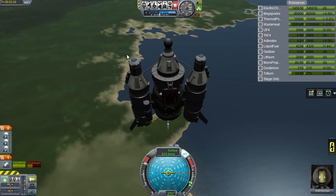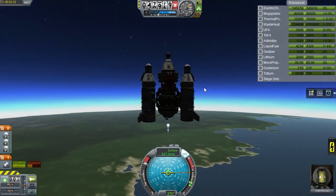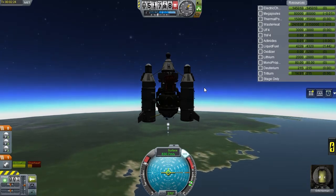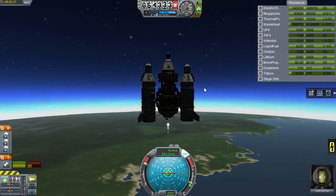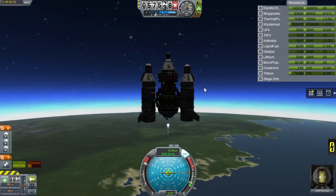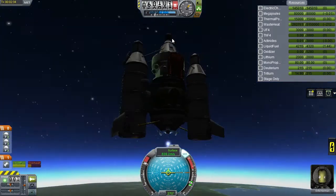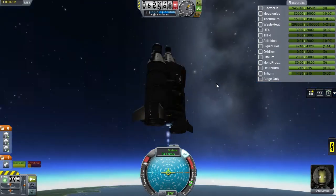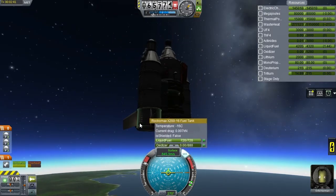We have six parachutes. The plan for landing is to get rid of most of our orbital speed in space, because we don't have anything in the way of heat shielding. Then we basically drop down through the atmosphere, come down on our engine most of the way to the surface, and once we're going slow enough, deploy the parachutes and use the parachutes, the engine, and the landing legs to come to a halt. We have ladders on the side and deployable ladders.